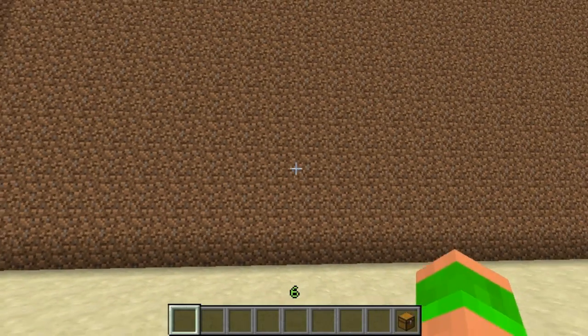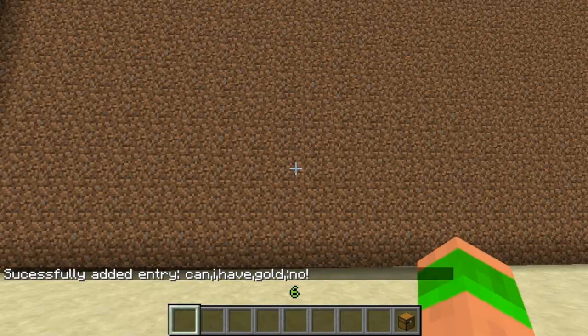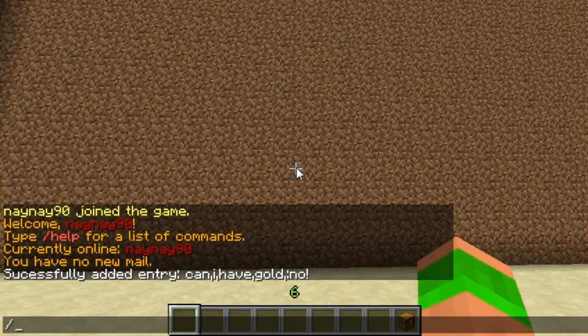Hi guys and welcome — this Minecraft tutorial is on the plugin Noob Response. The basic command is slash nr add, and then you can add a noob response. For example: 'Can I have gold' — those are the basic words it searches for. If someone types all four of them, it will automatically say 'no'.